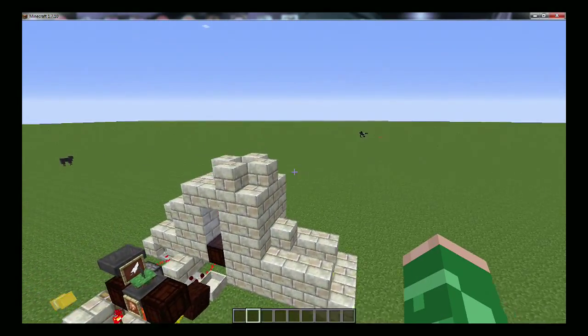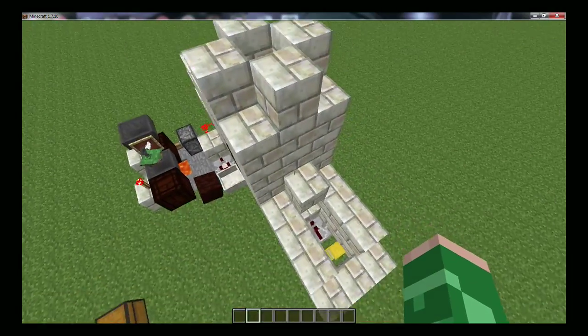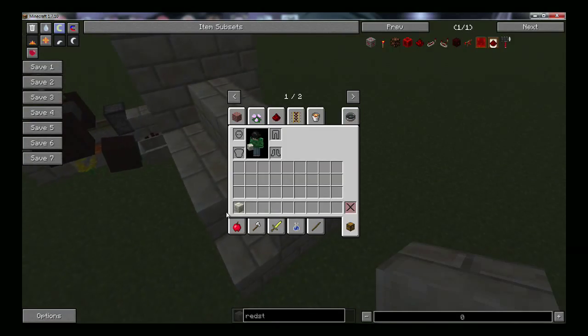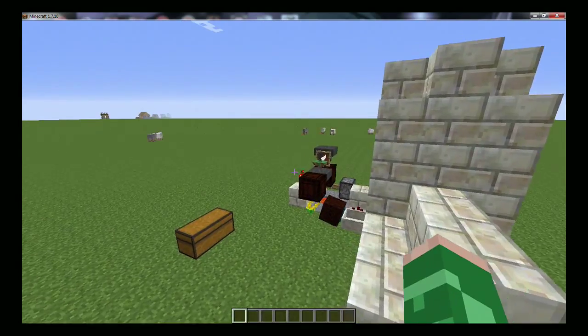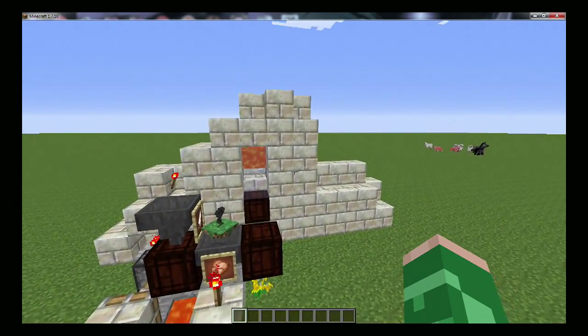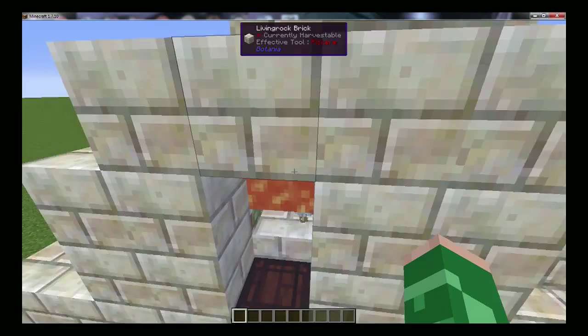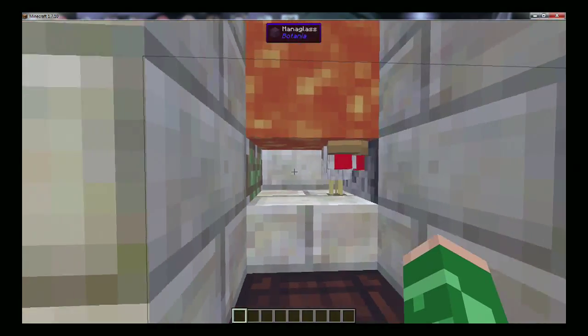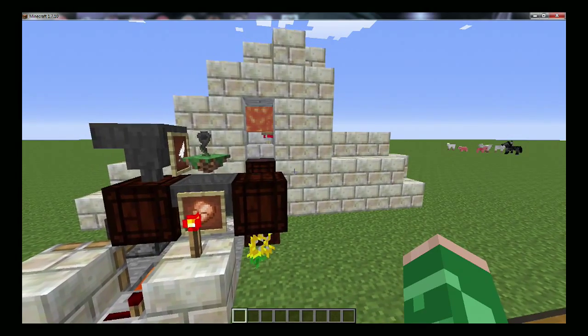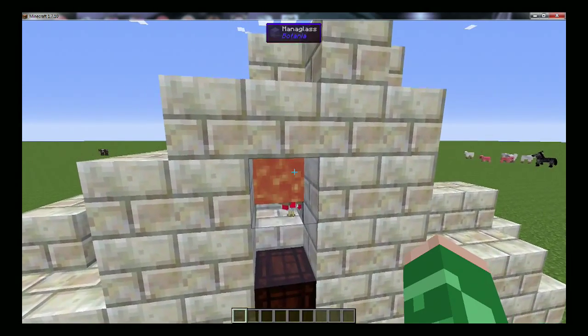Hi, it's been a while since I've actually done a video. I am here today to show you how to build this — this is a mess to be honest. This is a chicken cooker, which is a vanilla build that you can do which allows you to get cooked chicken completely automated.